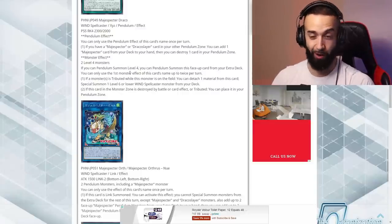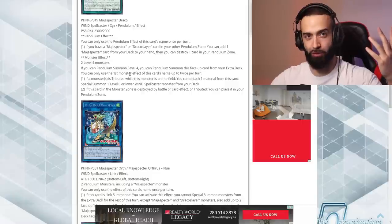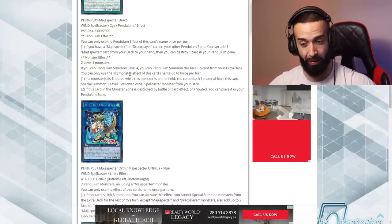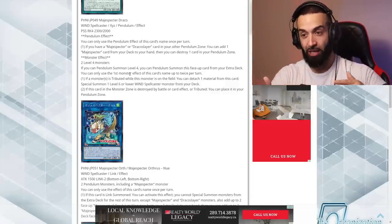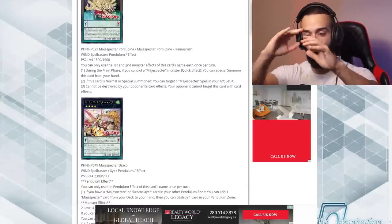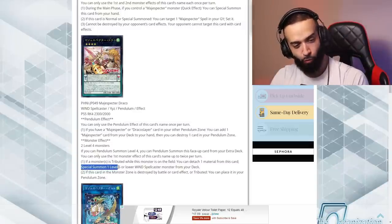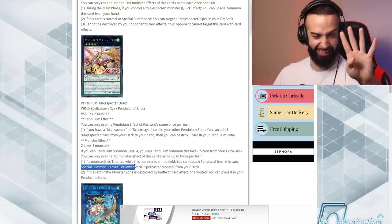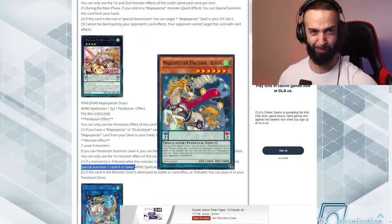Alright, mic drop time. You just went plus seven from one card, you have 15 hand traps, a whole field of Magispectors that can't be targeted or destroyed, and you're plussing three every turn. On the opponent's turn you're doing the same thing — special summoning Bumbuku and resolving the XYZ. But what are you special summoning? The XYZ says: special summon one Level 6 or lower spellcaster. I wonder what Level 6 spellcaster is in this deck. Kireina coming back confirmed. This deck is Tier Zero.